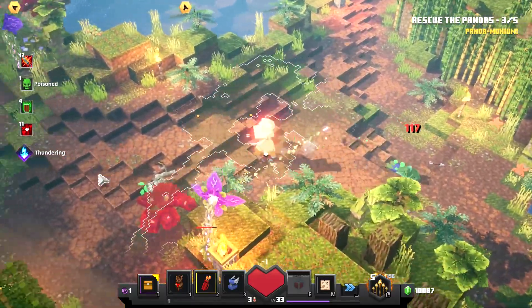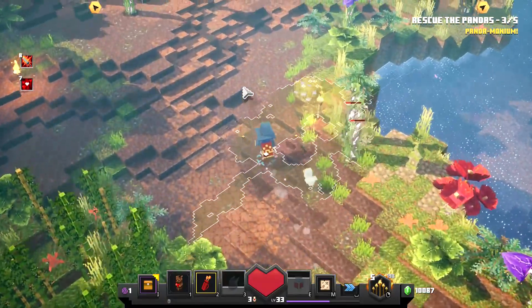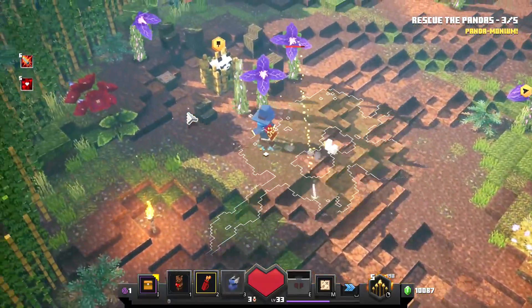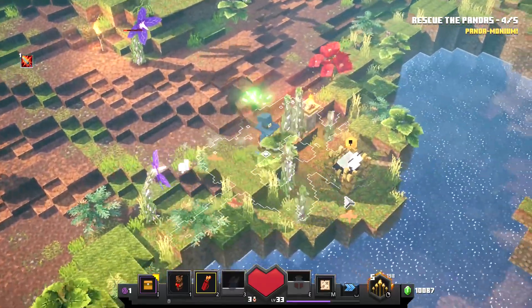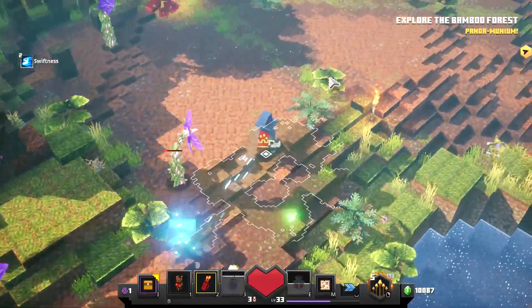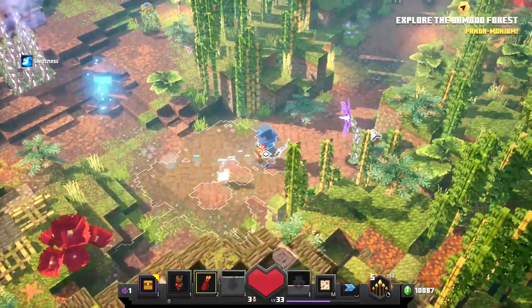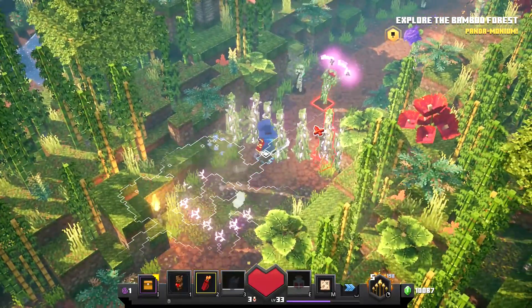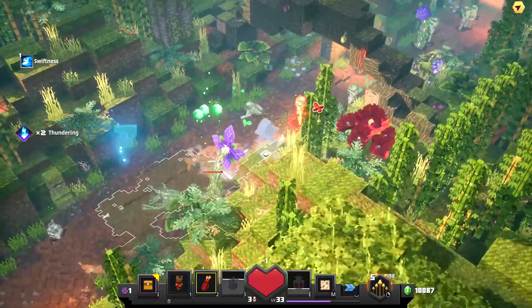There are too many mobs here. I'm getting overwhelmed slightly, but I guess there aren't that many of them. Let's just go over here and rescue this last panda. Now we have to explore the bamboo forest again. The gate is open and there are bees and more vines, but other than that there shouldn't be much more.